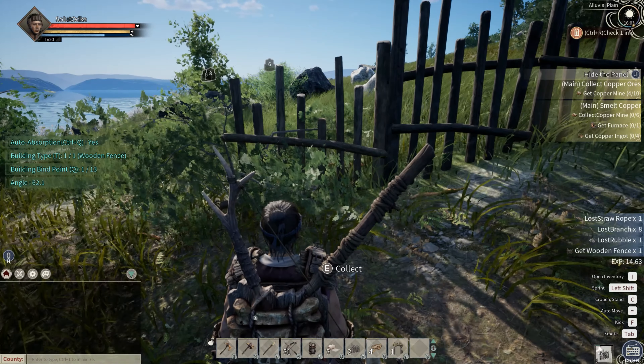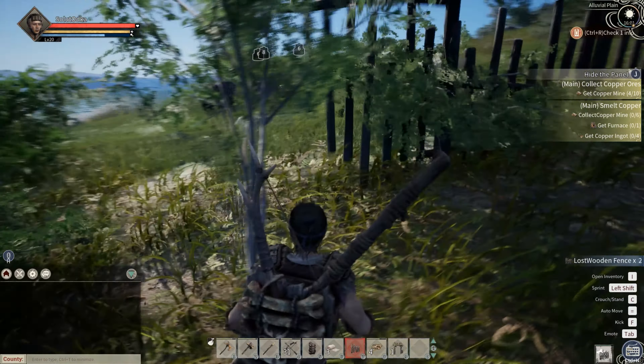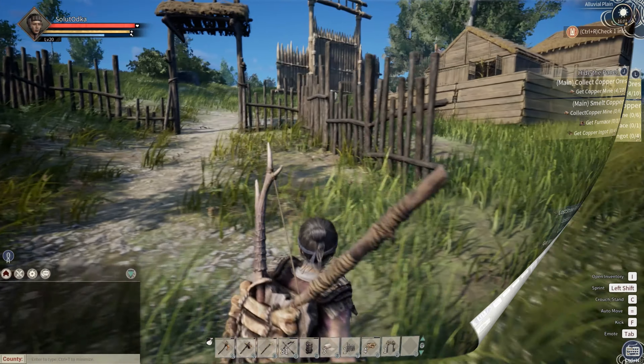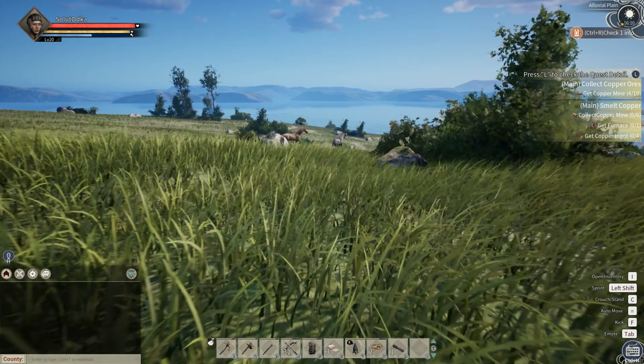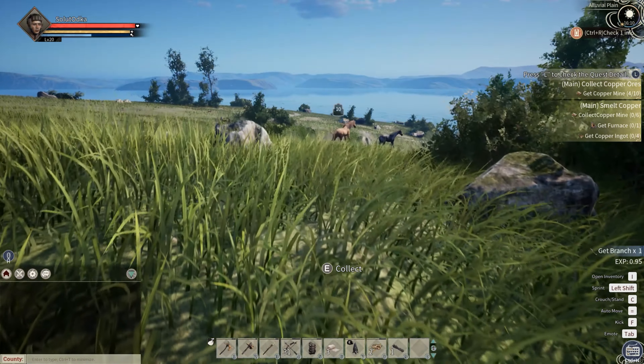These are the minimum requirements you need, but I would recommend doing another thing, which is to build a pen. This might help you in the taming process. After which, you need to find a horse in the nature, ideally close to your taming pen.